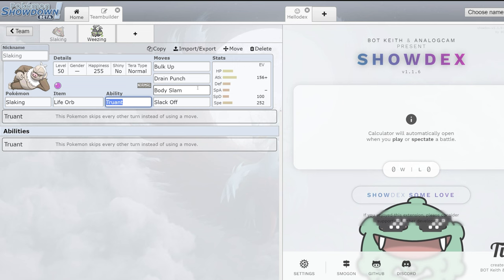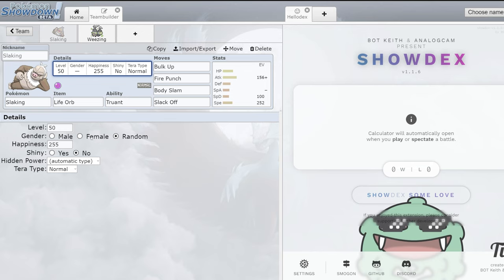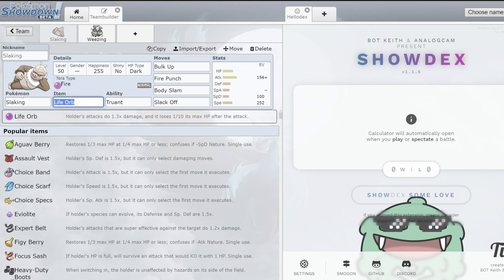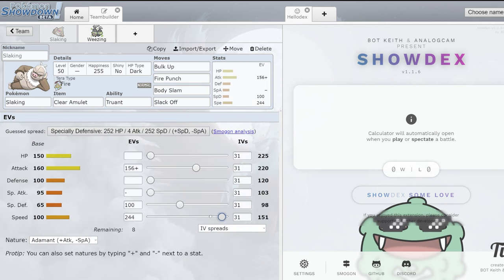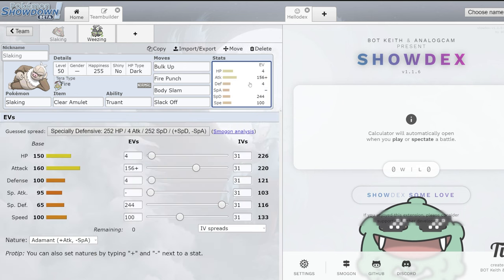There are still cool things you can do with Slaking that you couldn't do with Regigigas, so definitely curious to see how that works. Slaking also has pretty good coverage — it gets Heavy Slam, which is really good for Flutter Mane. It gets the Elemental Punches too, so you could go Fire Punch with Tera Fire to ignore Willow Wisps, and then run something like Clear Amulet. You could go Clear Amulet plus Bulk Up with a set like this and invest up — you probably wouldn't even need max speed depending on your team. Slaking's stats are insane: 100 speed is really good, 100 defense is really good, 160 attack is absolutely insane.